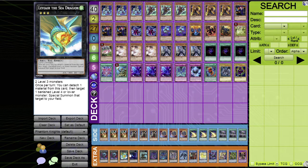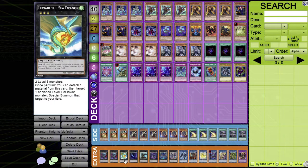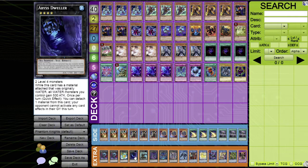One Leviair the Sea Dragon — two level three monsters. Once per turn, detach one material to target one banished level four or lower monster and special summon it. Since this deck banishes constantly, Leviair is excellent for recovering your banished materials.